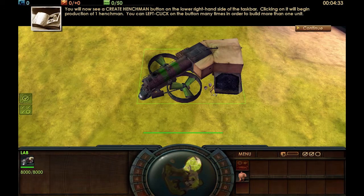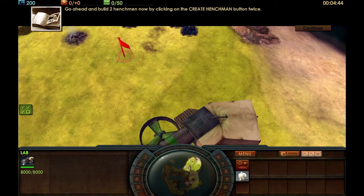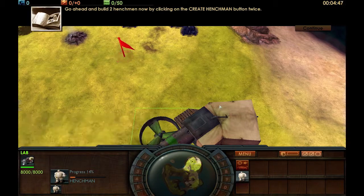The number displayed in green tells you the maximum number of units you can have — the population cap. Select the lab now. You will see a create henchmen button on the lower right-hand side of the taskbar. Go ahead and build two henchmen now by clicking on the create henchmen button twice. What were your guys' favorite RTSs? I think the golden age was probably between 1995 to 2005 — a good range for when we saw really popular and diverse real-time strategy games.